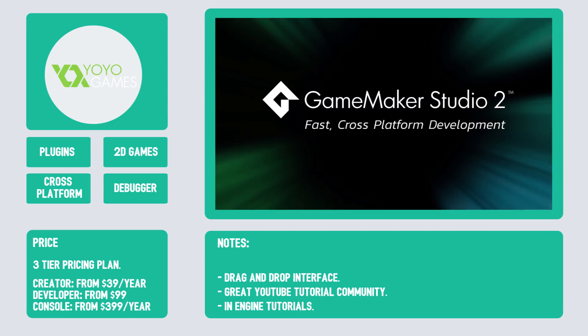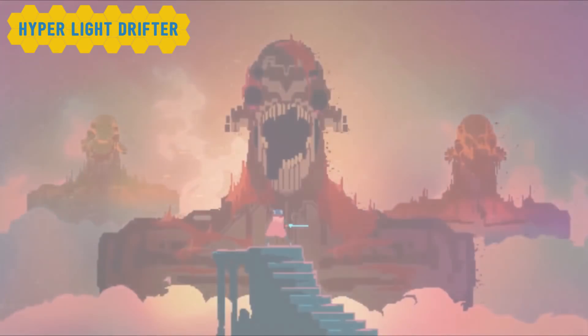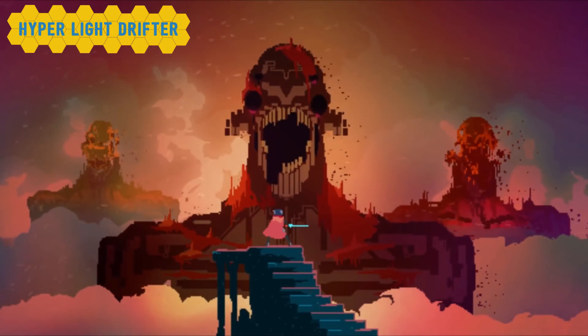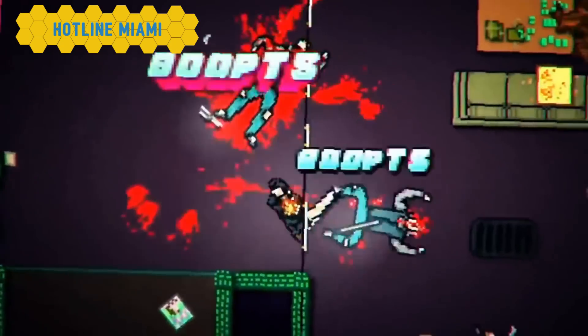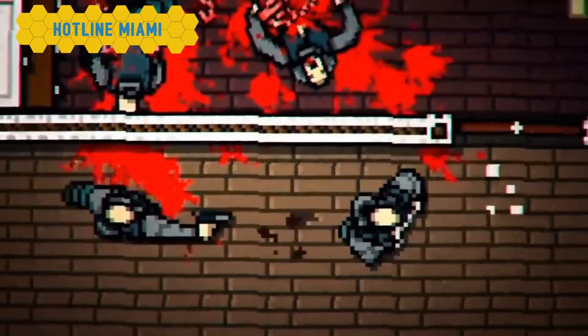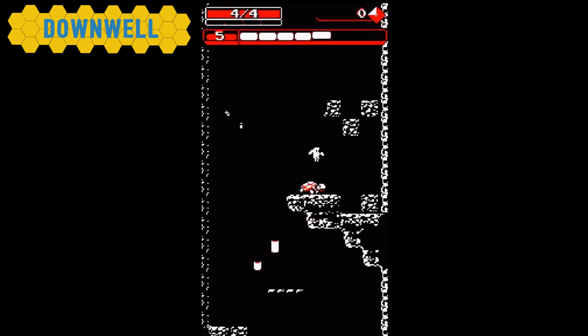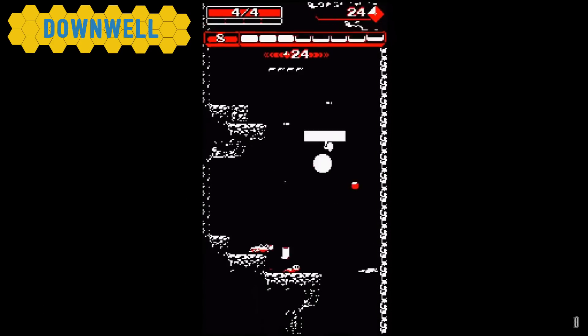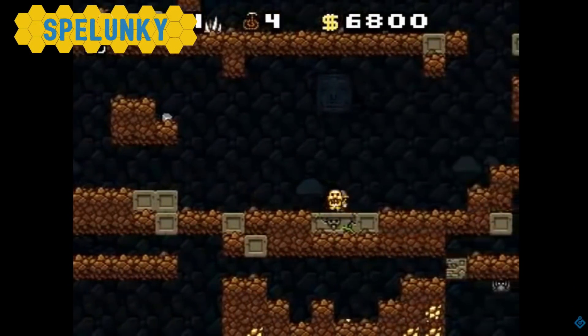Some great Game Maker titles include Hyper Light Drifter, Hotline Miami, Downwell, and the original Spelunky.